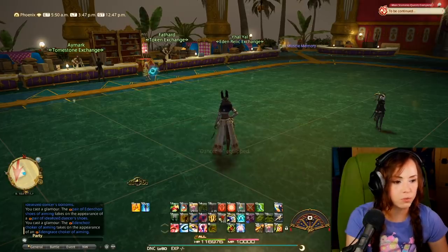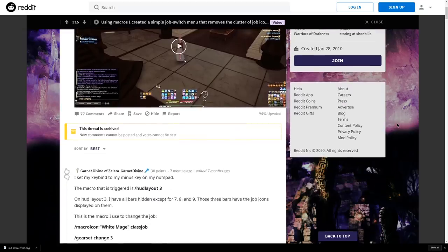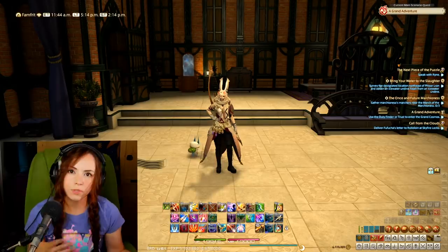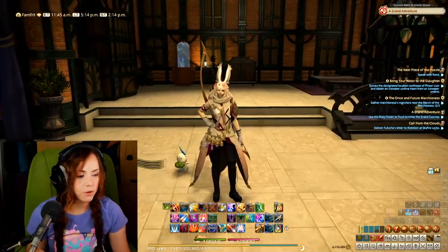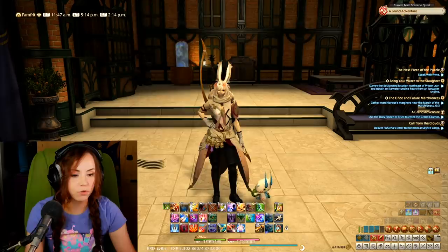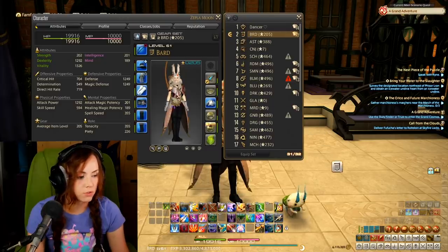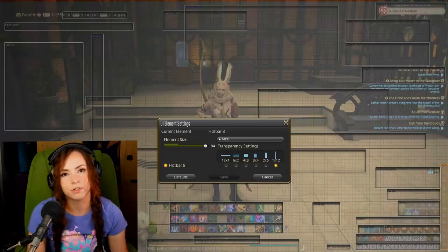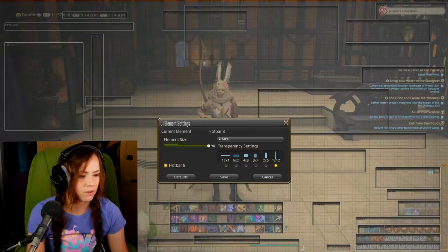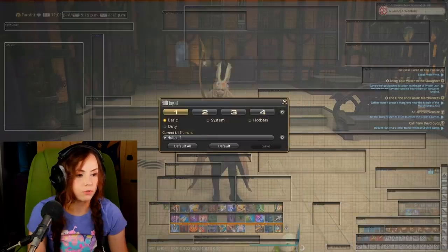Now I want to show you how I cleaned up my jobs by creating a little menu to switch jobs with. I learned how to do this from a guide posted on Reddit by Garnet Divine — thank you so much. Having done this successfully on my main, I'll now do it on my alt to demonstrate. Here are all my job buttons cluttering my screen. To make a job button, go to your gear set list and drag the job down to a bar. Also make sure to check bar transparency settings.